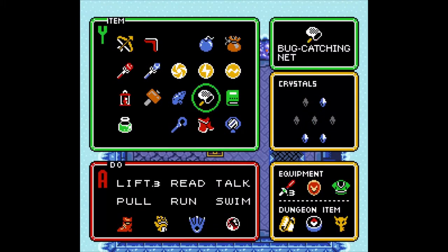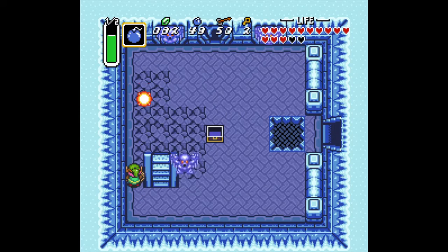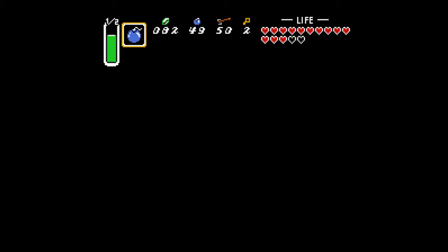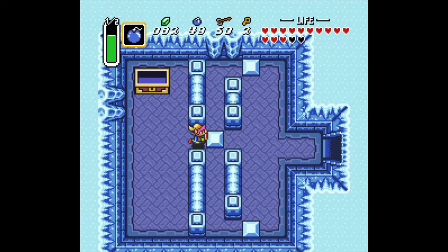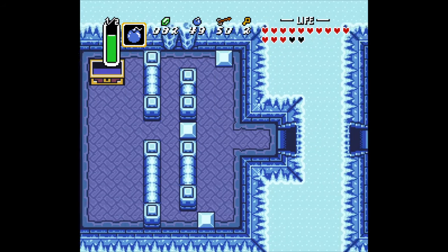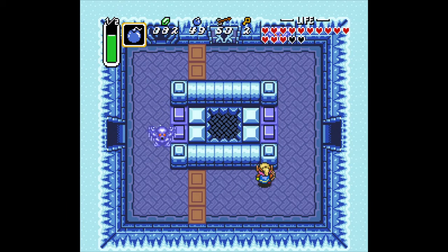We'll get down that guy if we can. Yes! I outsmarted him — I am smart. Push this block. Push the block — I was getting ahead of myself. Walk through here. Now we can't do anything here just yet, let's head north.